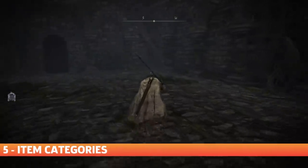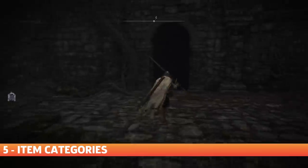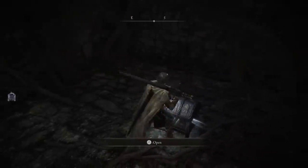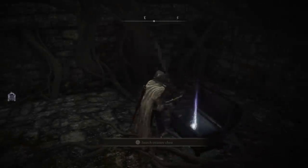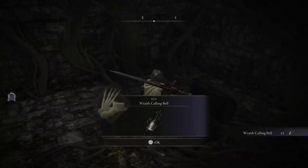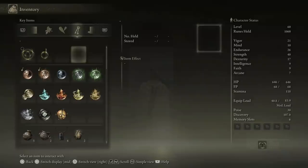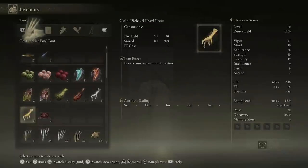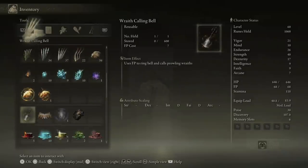Item Categories. Let's talk about some minor mechanics. When you pick up an item, there's a category shown at the top left. This icon is the same icon and category as where you'll find it in the menu. If you haven't noticed yet, this will save you a ton of time finding and checking out what you just picked up.